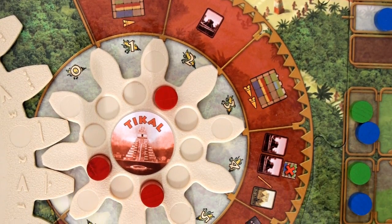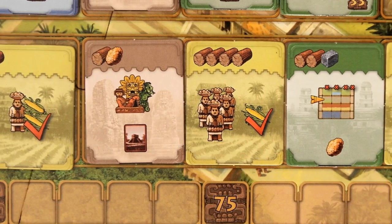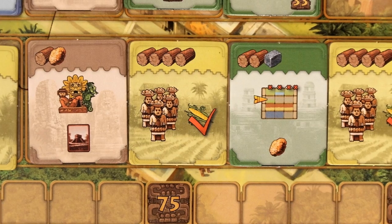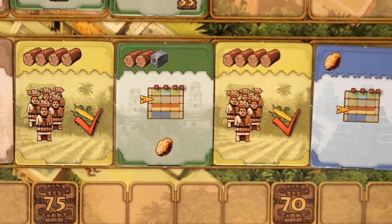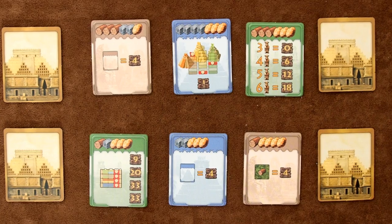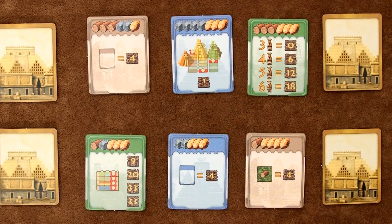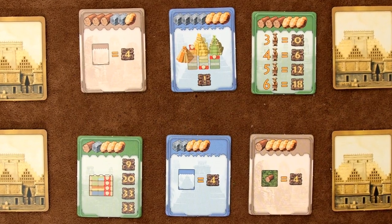Tikal lets you build monuments and buildings and gain technology. A building will give you a one-time effect, so you'll get resources, or an increase in a technology track, or gain the favour of one of the gods. If you purchase a farm, that will decrease the amount of corn that you have to feed your workers on a food day. Monuments don't provide an immediate bonus, but they will give you victory points at the end of the game, in combination with your other buildings, your technologies, or your other resources.